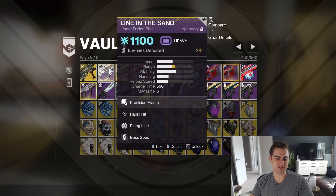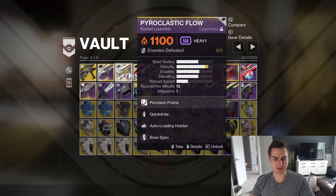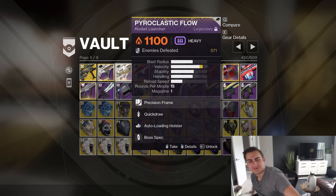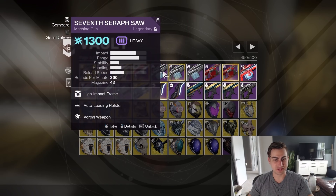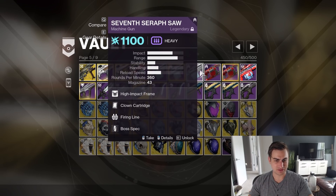Line in the Sand used to be unsunset. I've spent forever trying to get this roll, so I feel bad deleting it. I missed Pyroplastic Flow too. These all did not get sunset — Autoloading Vorpal, Clown Vorpal, Clown Firing Line. Firing Line sounds good, but I never actually use it in practice.